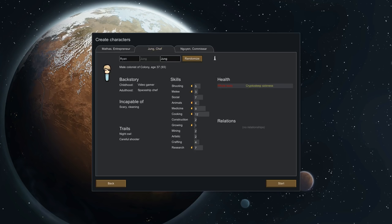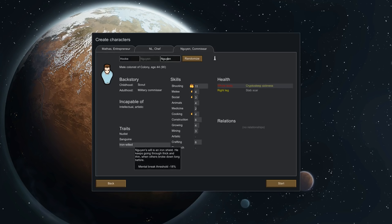Then Ryan Jung — incapable of scary and cleaning, decent at cooking. I might even say this is Northern Lion. We can only do 'NL' for the first name, so let's make it NL Lion. I don't think I'm incapable of cleaning — probably incapable of scary. Childhood video gamer, so far so good. Then we've got Hook Winn — incapable of intellectual and artistic, nudist, sanguine, naturally upbeat about his situation pretty much all the time no matter what, and iron-willed. I'm not trying to say that DG is incapable of intellectual. I'm just saying nudist, sanguine, and iron-willed — it just describes him. We'll call him Dan.